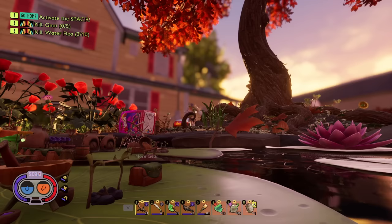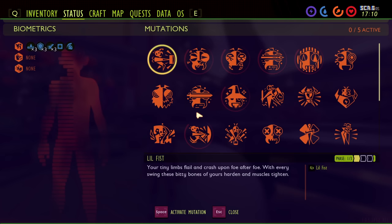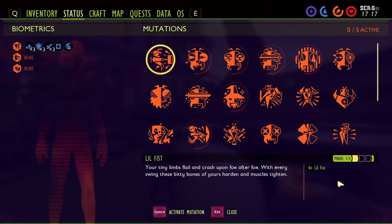First up is Lil Fist. Lil Fist is unlocked by getting 40, 100, or 200 kills with unarmed attacks. Unarmed attacks means you can have nothing in your hand when you're punching. You can have a shield in your offhand, but if you're holding a peblet or hitting with any other object, it's not going to count. So make sure you have that shield in your offhand to block incoming attacks. This gives your unarmed attacks a 25, 50, or 75% chance to increase your unarmed damage by 2% based on the phase. This can stack — that 2% will stack on top of itself. This mutation will proc every approximately 0.63 seconds because of how fast you can punch, so it is very useful, especially if you're going with unarmed combat.